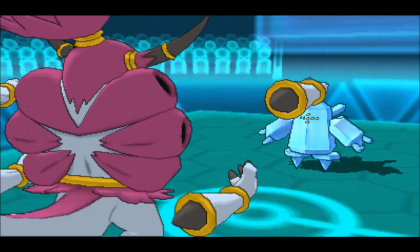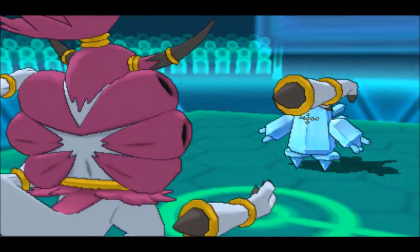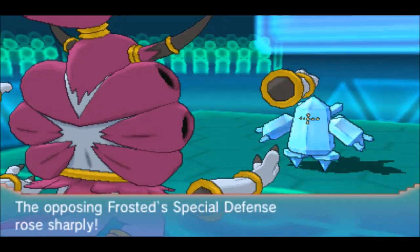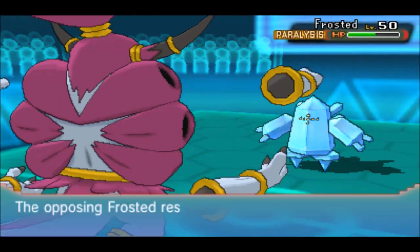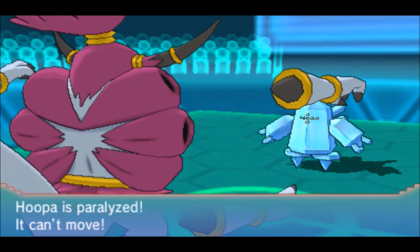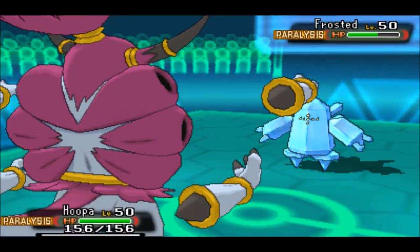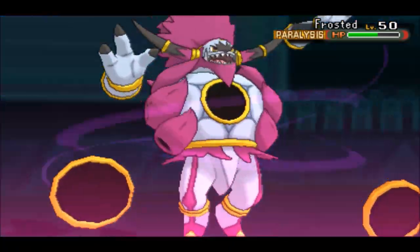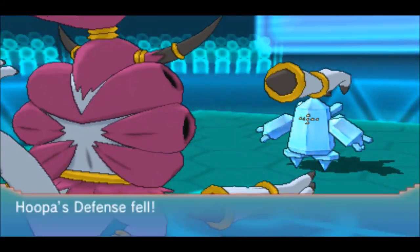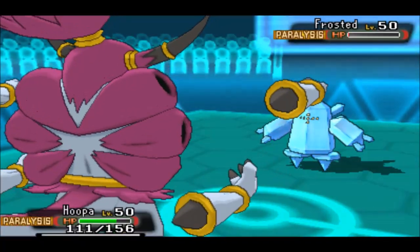Luckily my Hoopa Unbound is Choice Scarfed, so I go for Hyperspace Fury, which does about 50% to Regice — a little bit over 50%. He actually goes for Amnesia to boost his special defense. Like, Regice needed more special defense. He goes for Protect to get some Leftovers recovery, and I go for Hyperspace Fury but I get fully paralyzed — wasted Protect for him, but I didn't know I'd get paralyzed. So I go for a second Hyperspace Fury, locked in because I'm Choice Scarf — it lowers my defense. He goes for Ice Beam, and his Regice gets healed with Leftovers.